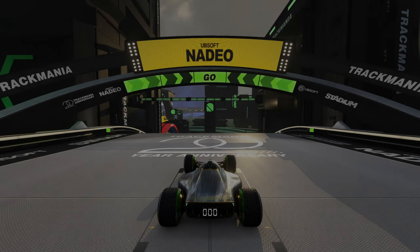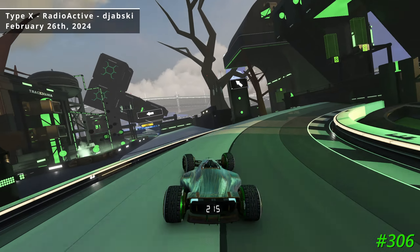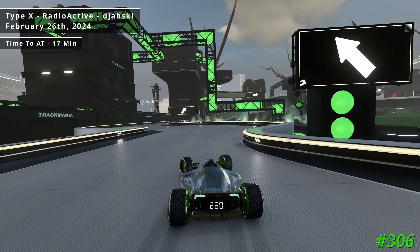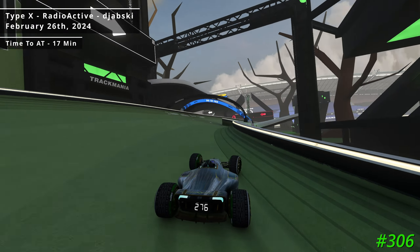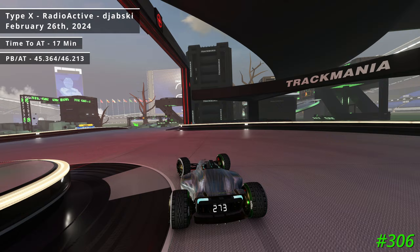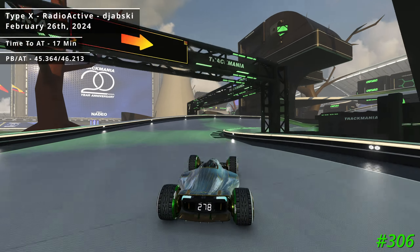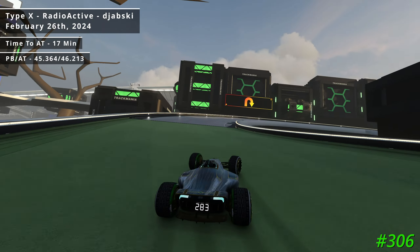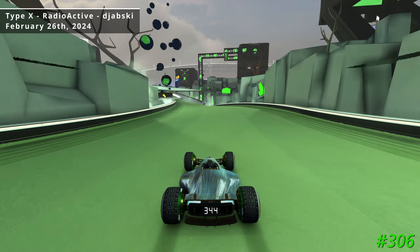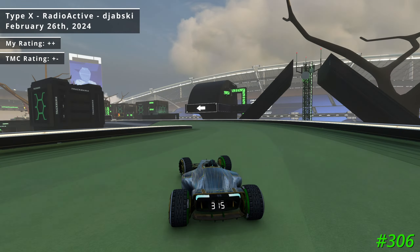I got my 306th author medal on the track Type X Radioactive, created by Jabski, which was a recent Track of the Day on February 26th. It took me roughly 17 minutes to get the author medal, though this run took about 2 hours and 10 minutes, finishing with a 45.364 that also happened to get me the unofficial Champion Medal. I found the route to be extremely well done and the scenery simple and very effective. Radioactive received a plus plus rating from me and a plus from the community.